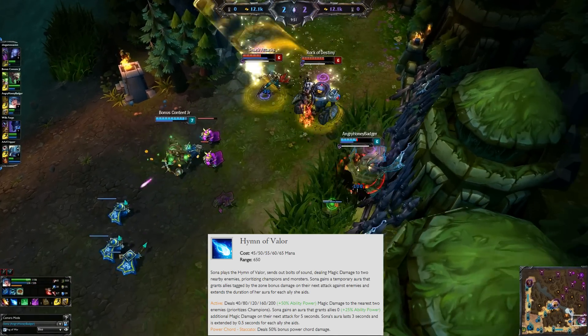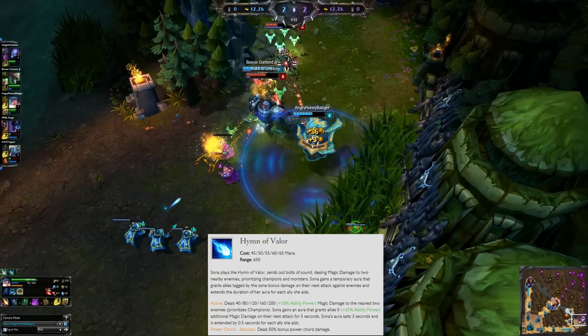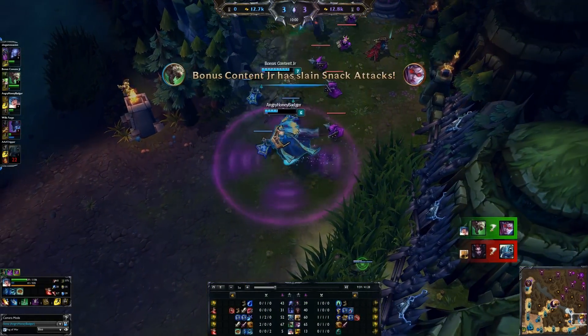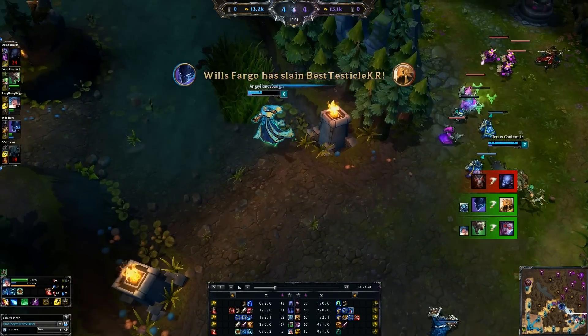The aura of Hymn of Valor means that allied champions targeted with it will deal additional damage. We got into a tiny fight there — nothing huge, just a fight — and we won, which is good.